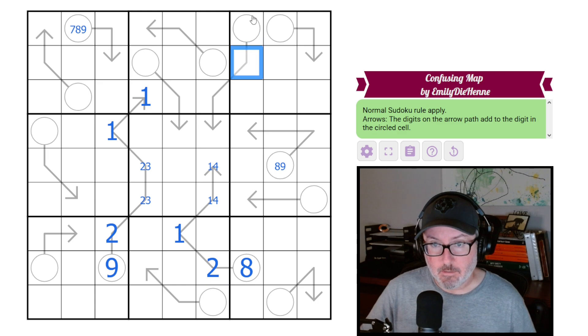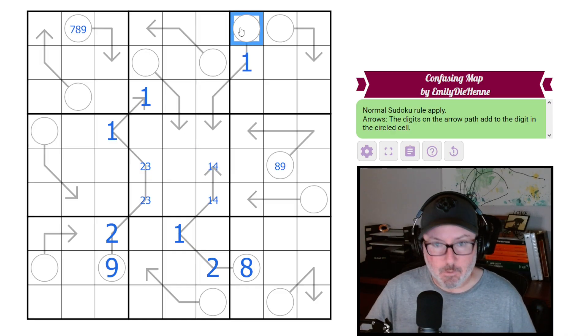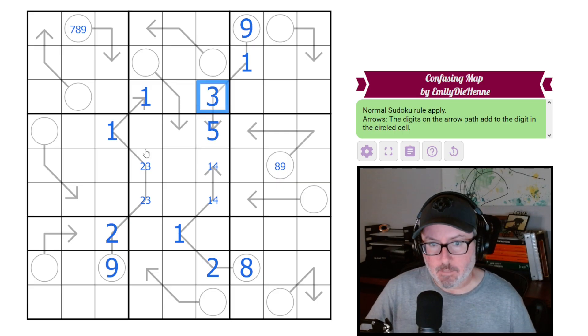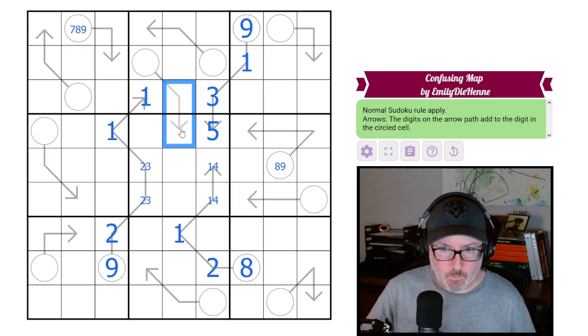Now this arrow is getting heavily restricted. The bare minimum is three-five, which is eight — so the circle has to be one and nine. This arrow is three-five, and because we already have the two-three here, this becomes five and three.